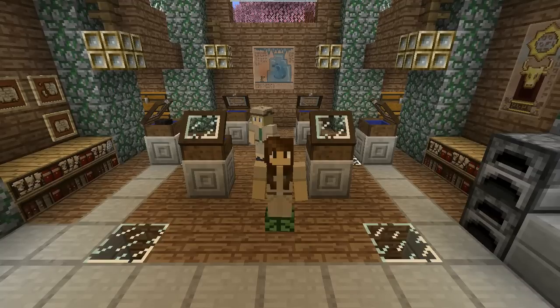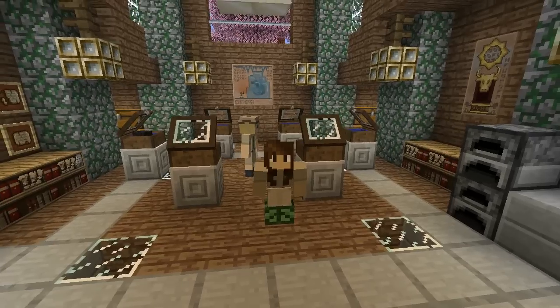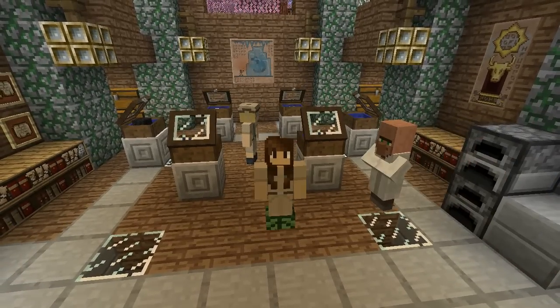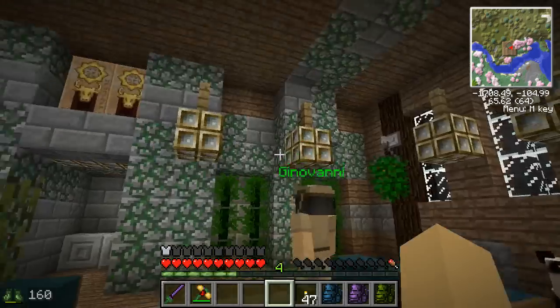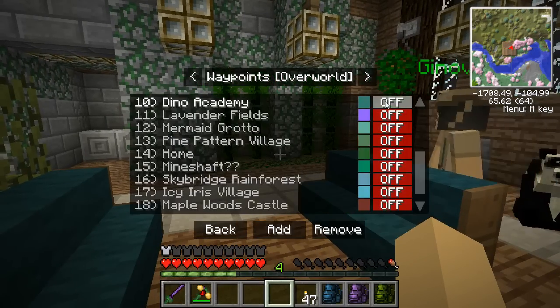I am very excited today to introduce you guys to the newest members of the Relic Ruins Research Center — and they have some pretty interesting trades for us to work with too! Also, Giovanni has come downstairs — he's normally upstairs in the library! And I left my waypoint on so I knew how to get here.